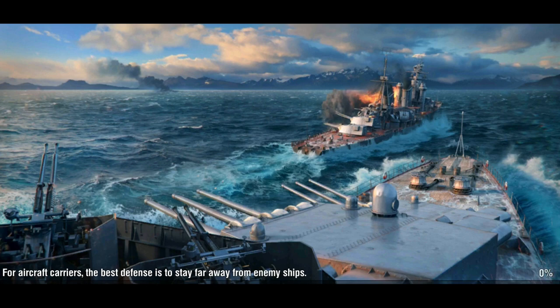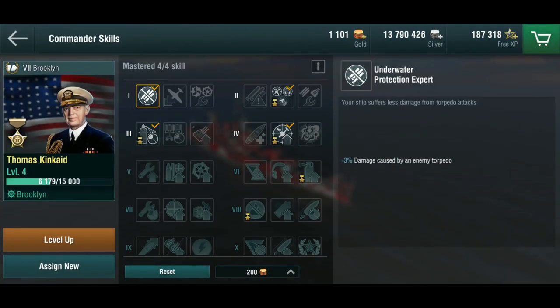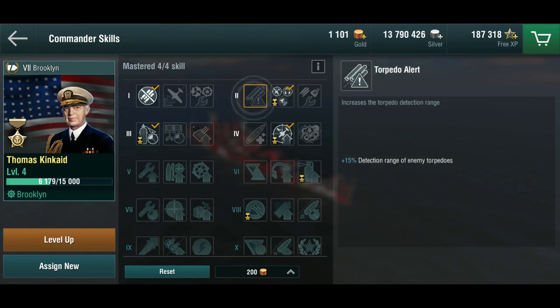So what have we seen? Sonar worked really well and we have one additional sonar charge — we didn't get improved cooldowns, just the one additional charge, which is quite useful. Sacrificing the torpedo alert for it is not too bad, especially if you know torpedoes are coming. If you see a destroyer like the Fubuki coming in, you know there are going to be torpedoes, so just point your nose towards them, sail right between them, and use your sonar to spot them earlier.